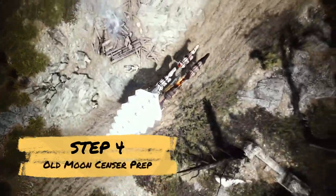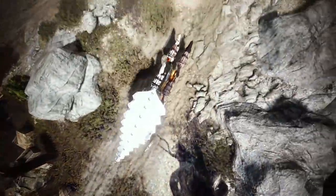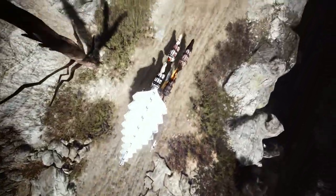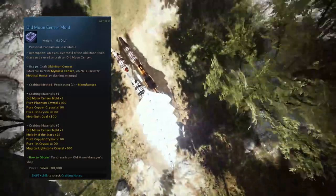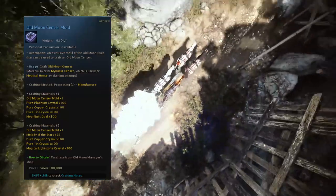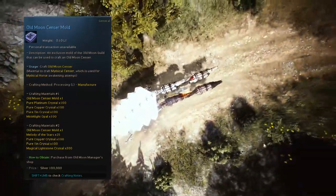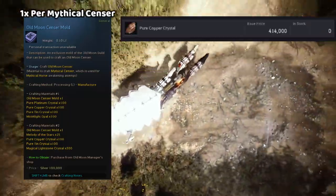Step four is preparing for the Old Moon Sensor. This is the priciest and hardest to obtain because many people are pre-ordering and buying out the market — and currently it's sold out. The easiest piece to get is the Old Moon Sensor Mold, which you can buy from the Old Moon Shop for $20 million apiece. You need to go to Mediah, then to Altinova, and then to Jax. Just buy it from him, but be careful not to overbuy — I mistakenly bought over 90 of these and haven't used them yet.